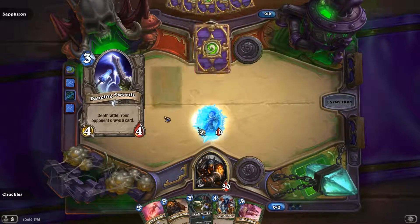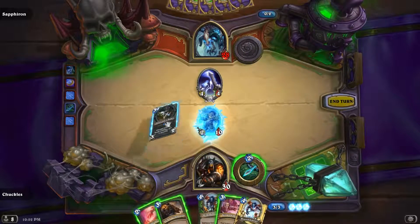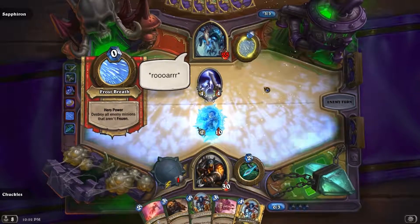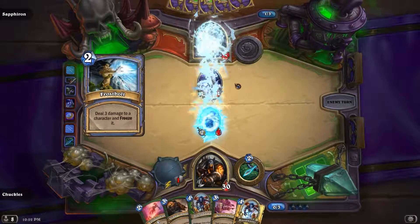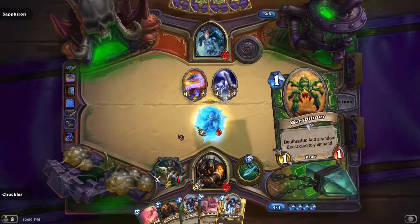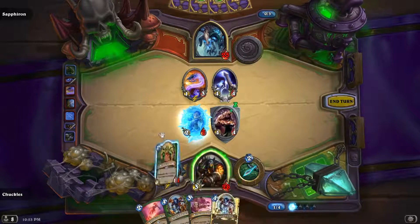Let's see what he does — Dancing Swords: your opponent draws a card. Let's go ahead and throw out the Eagle Horn Bow. I'm actually going to attack his face because I can't kill the four-four here. I wish that killed his minions too, but beggars can't be choosers. Let's pull out an Animal Companion — I'll get the four-four. And let's pull out the Web Spinner.